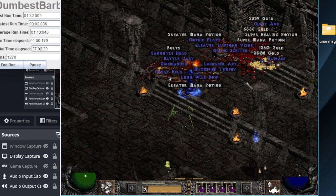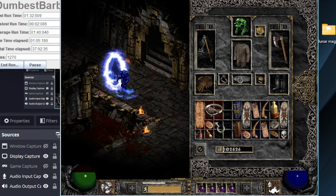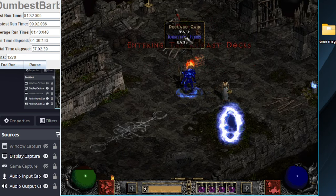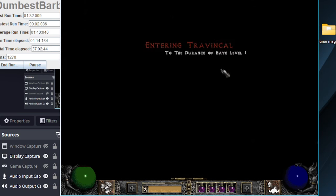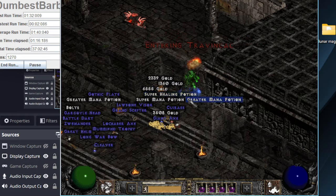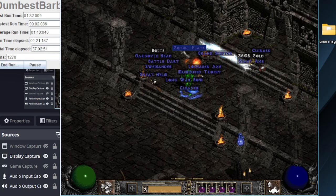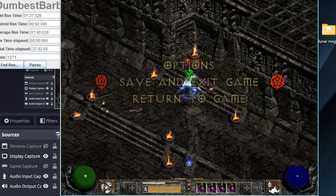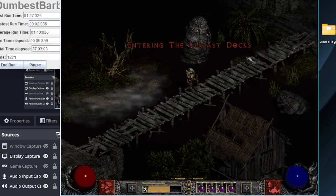Small charm — lightning resist seven, fourteen life. Decent, but not good enough for me to keep. That's the kind of thing where it's like, maybe I could use it, but I never would. I'd rather just have the empty inventory space to pick up more items, because both rolls are too far from perfect.